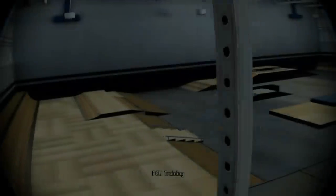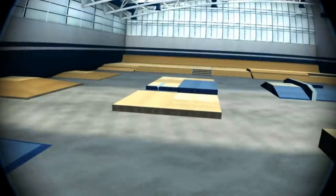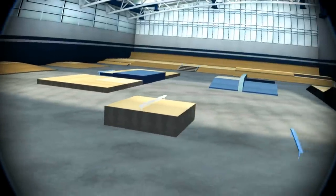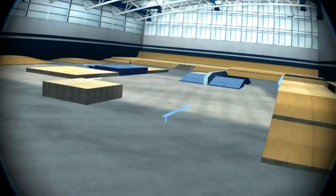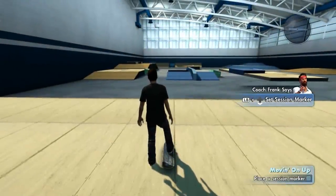Good old Coach Frank. Check it out, this place is sick. Coach said we could build whatever we want in here. Dude, we could rebuild the entire park if we wanted to. Let me show you how it works. You remember how to move stuff around, right? If you forgot, don't worry, because it's easy. Setting up objects can add a little drama to your coverage. See if you can find a dumpster and move it between these two ramps and then air over the dumpster.